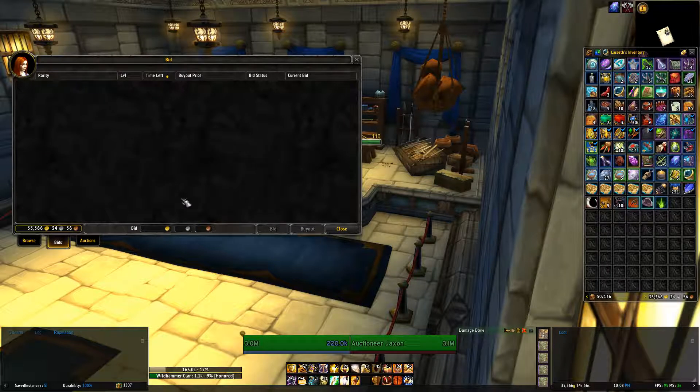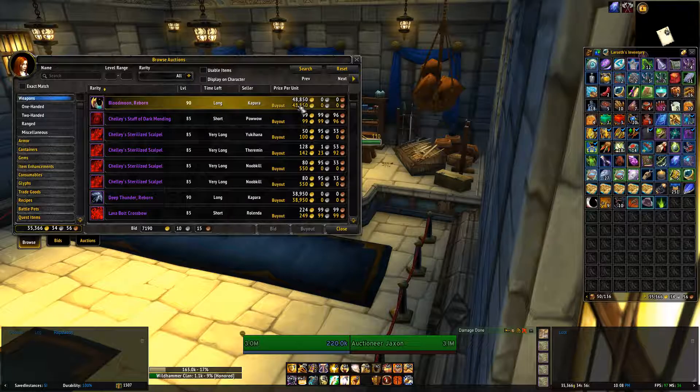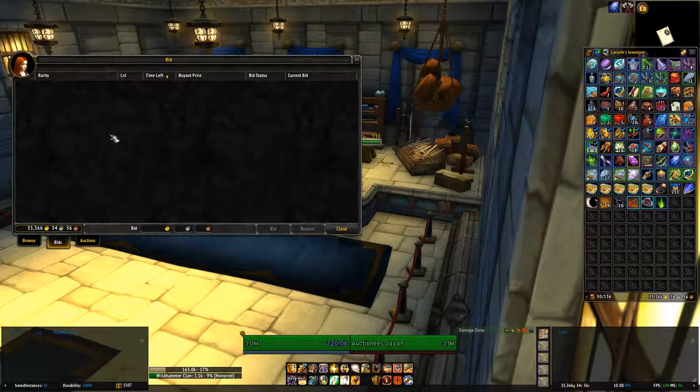You also have another tab — bids. I can't remember the last time I put a bid in on something. Bids are used so that normally when you have an item on the auction house, you will have a bid price and a buyout price. Normally the bid price is a little bit less. The reason most people don't bid is, one, they want the item straight away and they're impatient, so they'll pretty much always do the buyout. And two, if you bid on something, go to bed, somebody else will just come along, outbid you, and you would have lost that item. So it sort of makes it a bit pointless.